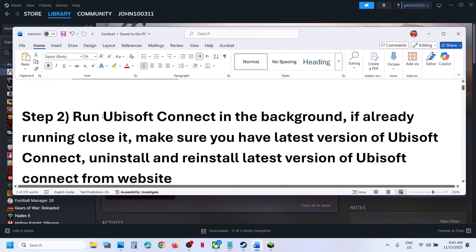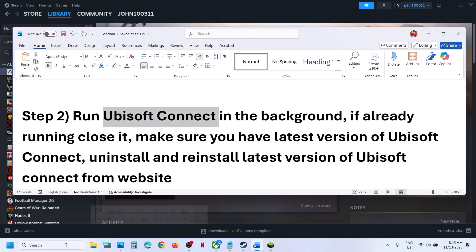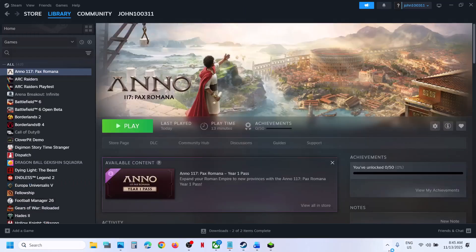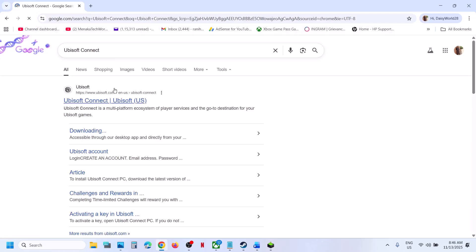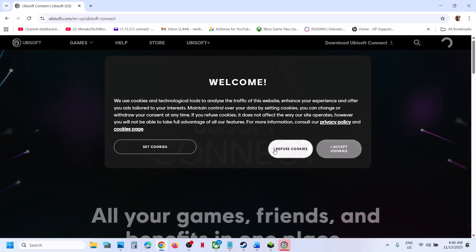If still not working, run Ubisoft Connect in the background. Open Ubisoft Connect, and once it is running, launch the game and check. If you don't have Ubisoft Connect, you can install it from the Ubisoft website — search in Google, go to the Ubisoft website, and download Ubisoft Connect from there.